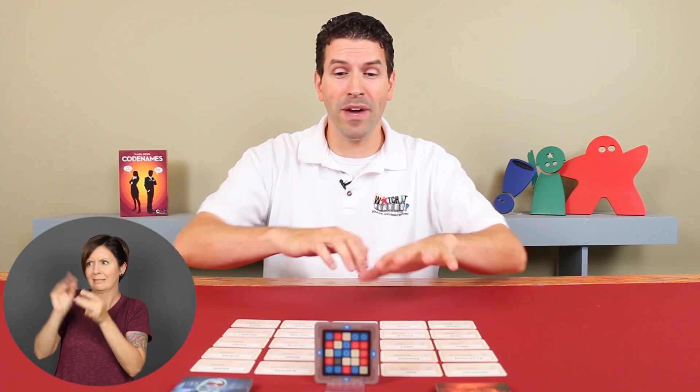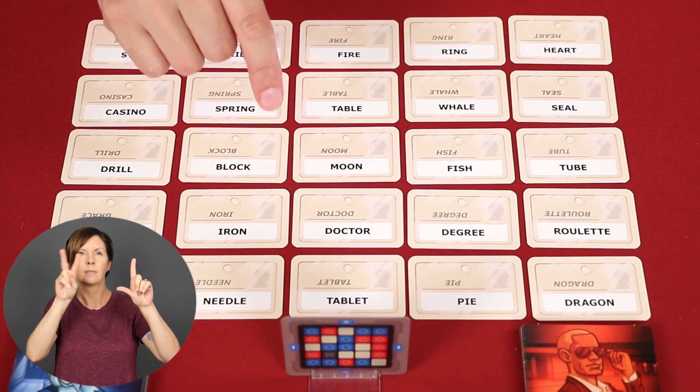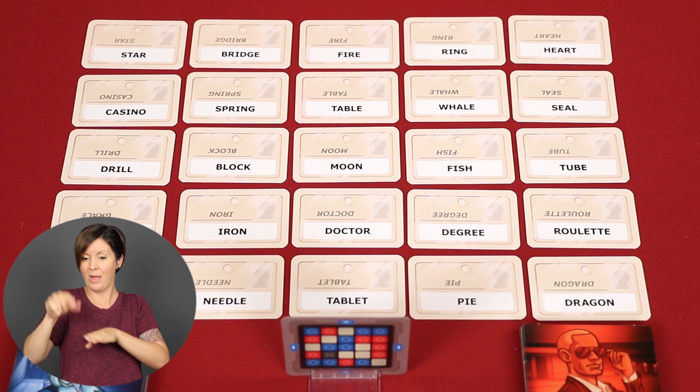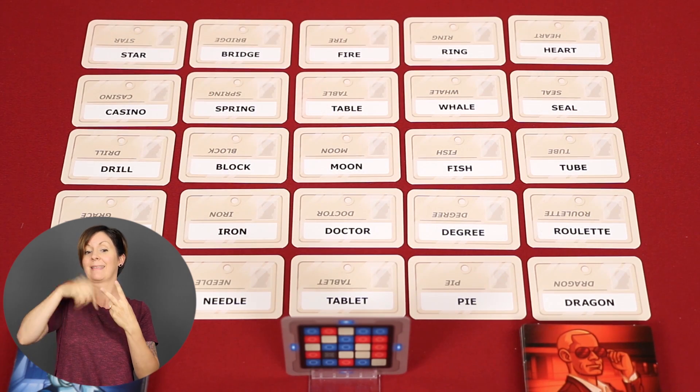Through the use of word clues, the two Spymasters will take turns trying to help their teammates identify their fellow agents hidden amongst the codenames on the table. The more daring the clue, the more agents that the team might be able to find in a single turn, but the more risks they'll face. Identify all of your team's agents first and you win. On a team's turn, their Spymaster looks at all of the agent words on the grid that they know are theirs, based on the key they have in front of them, and tries to think of a single word that relates to the meaning of some of those agents. They say that word out loud along with a number — representing how many of their agent names on the grid they believe relate to the clue they are giving. The clue must be one word, and giving a clue related to just one word is possible but not nearly as fun. The game is a race, so the more agents you can identify the better.